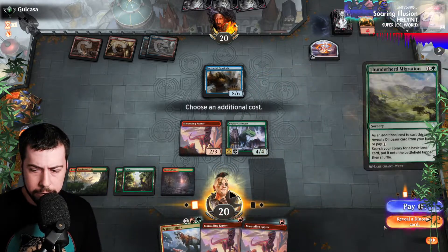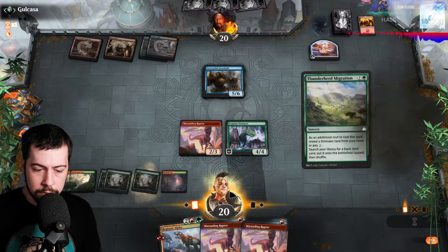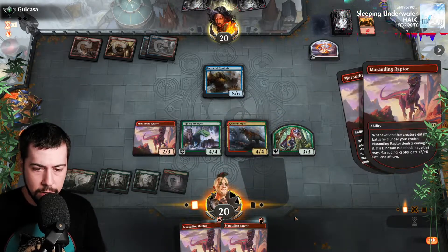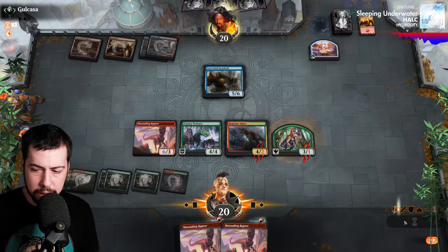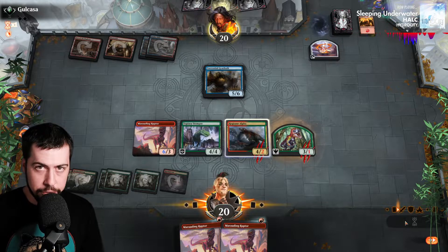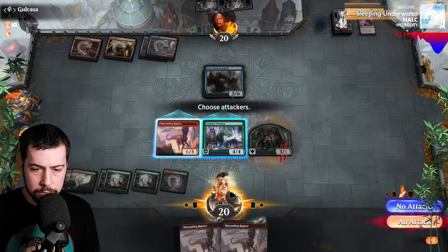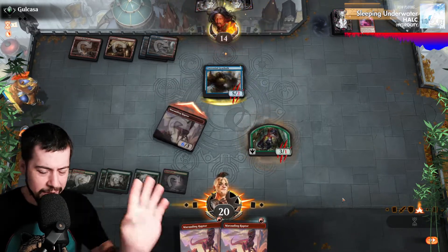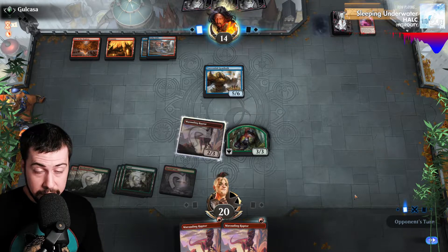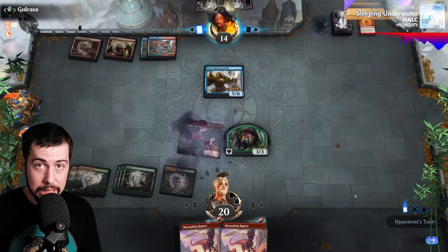Thunderherd for two — we still have four left over for Regisaur. That's what I want to be doing. Going to power up the Marauding, so they're not going to block the Marauding which would trade with the Gearhulk here. Probably going to block the Token or do two damage to Regisaur Alpha. Voltage Surge coming up. I'm still going to do as much as I can — actually, I shouldn't have attacked with Topiary Stomper. Maybe they feel safe swinging with the Gearhulk, I don't think that's going to be the case.